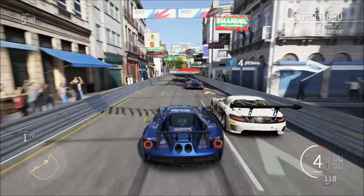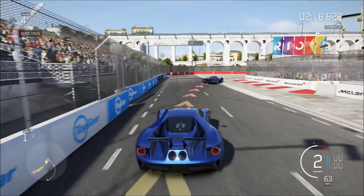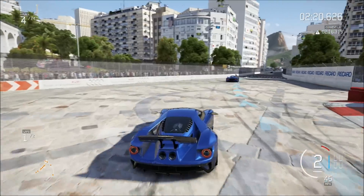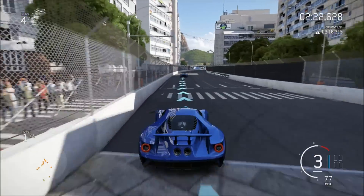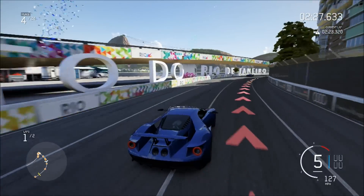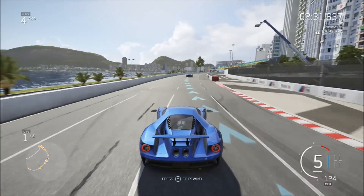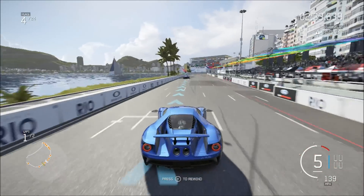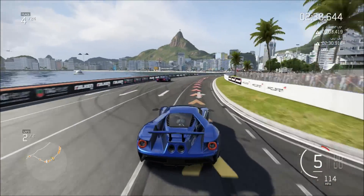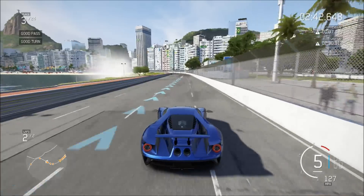A tire just got thrown at me — I don't know how that happened! The attention to detail in this game is stupidly crazy. Tires fly when you hit them, rather than in previous games where you'd hit them and it would just stop you dead. They fly about, physics and everything. I can hit a tire wall and rather than just thudding and it's gone, it explodes and goes everywhere. It's so cool.